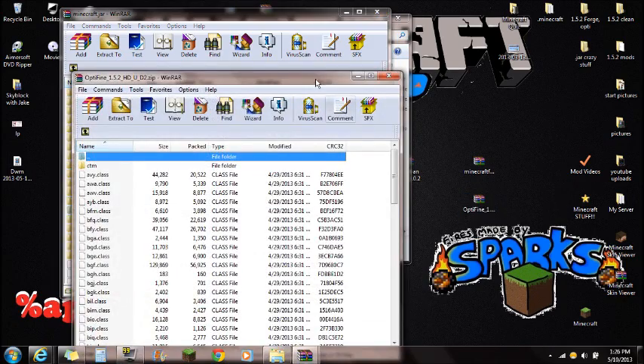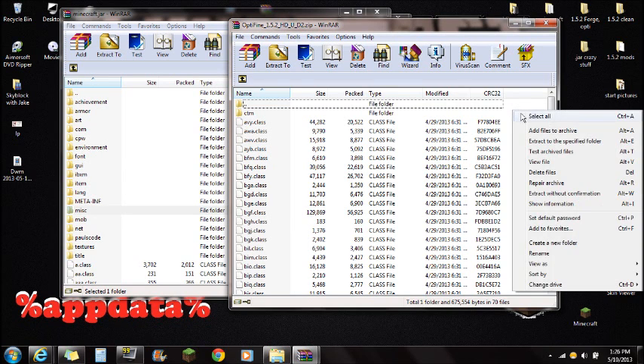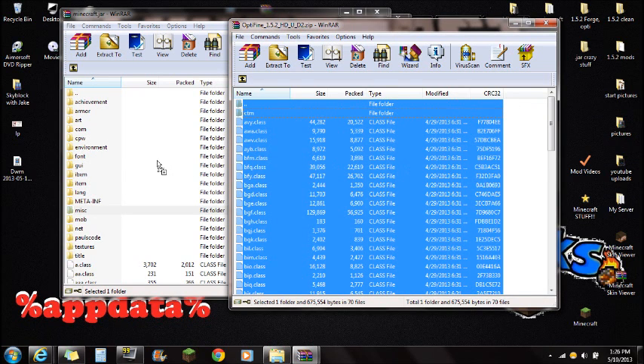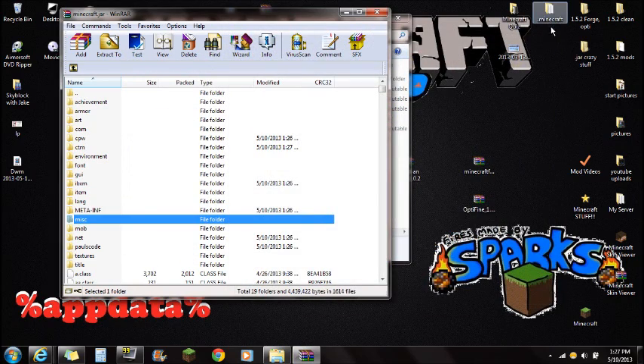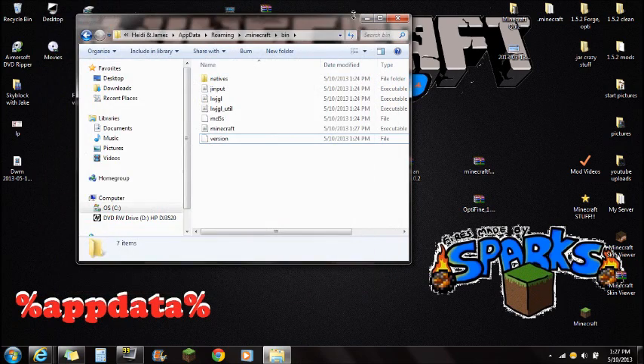I'll show you how to install Optifine — it's not required for this mod but it's a great mod to install. Open it, right-click, Select All, and drag all those files right into the Minecraft.jar that you opened with WinRAR. Push OK and you're done with Optifine. You're also done with the Minecraft.jar, so close that.